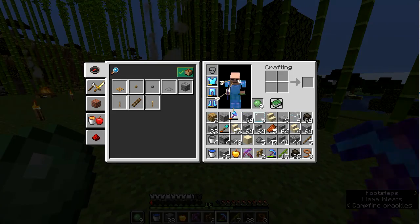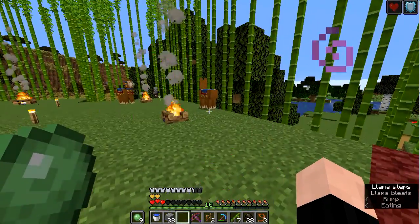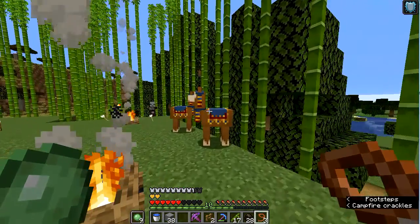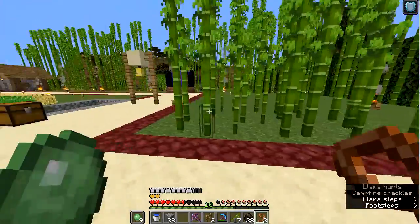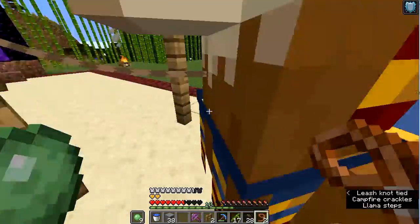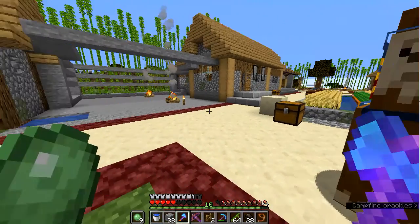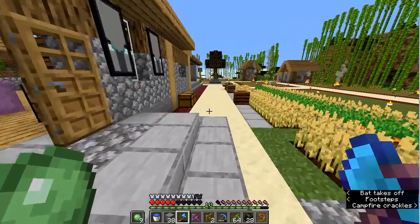Wow, my armor has taken a beating and my helmet is gone. The golden apples should definitely help. Now I want to use this lasso to grab these llamas and take them over and tie them to the fence posts that are holding up the bell. I am so glad llamas follow each other. Now I want to show you around a bit — in addition to these roads, which are sandstone lined on either side with netherstone, I also have added these buildings.